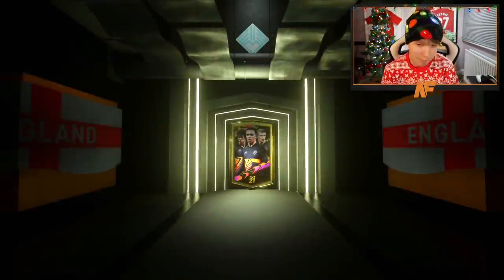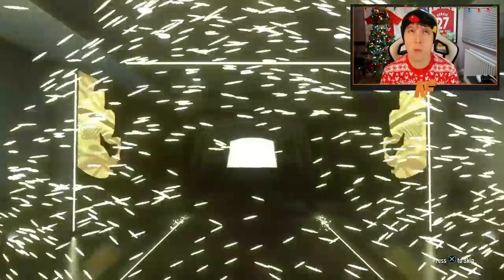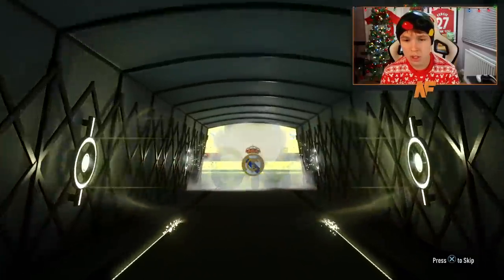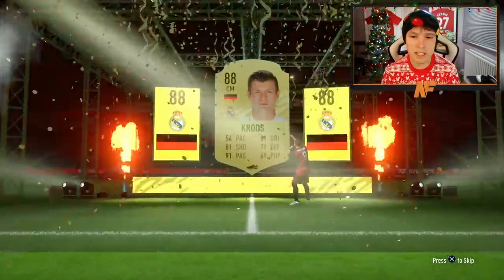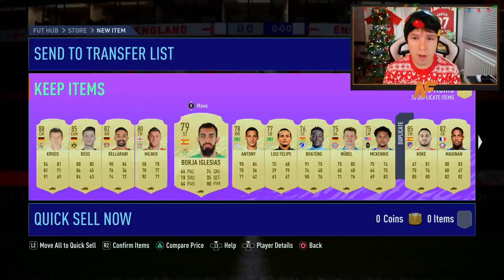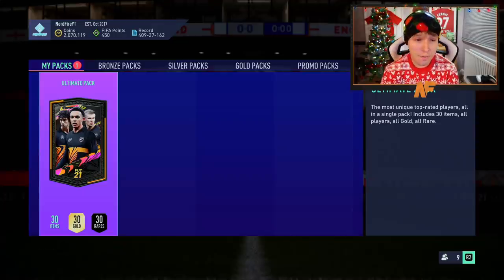Two optimal packs next. First one open — Germany CAM, Tony Cruz, 88 rated, I'll take it, that's not bad. Fodder — hopefully there are some other walkouts behind him. Royce — another walkout, and another 85. I'll take that. I don't expect much from ultimate packs nowadays, so I'll take it.